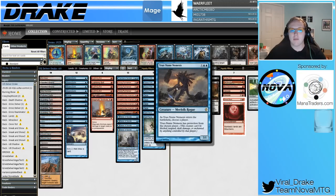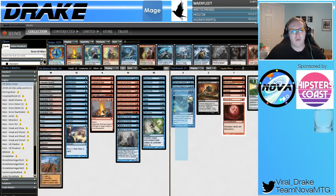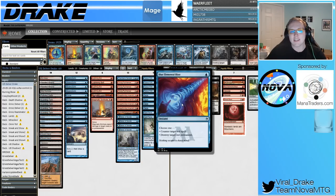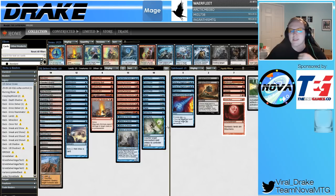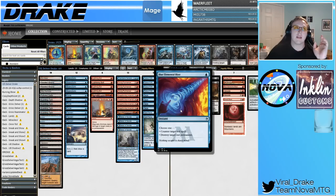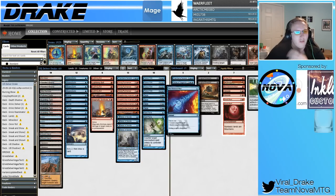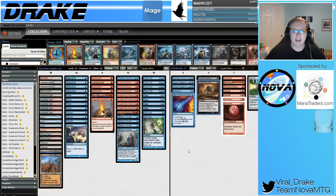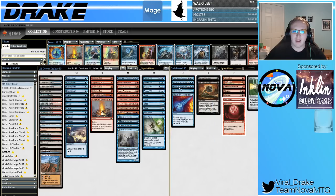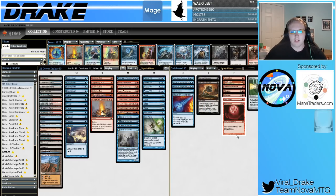Another True Name Nemesis is for decks trying to Punishing Fire me out of the game — anytime I need more resiliency from my threats. Only one Flusterstorm — I cut one from my Pittsburgh Classic list because I didn't feel like I needed that many counterspells with the Force of Negations. I added a Blue Elemental Blast instead, which is funny because it's still a counterspell but also a removal spell for Dreadhorde Arcanist, which matters a lot in the mirror. Two Surgical Extractions are a concession to Reanimator, which people are still playing, and are good against Punishing Fire and various graveyard strategies.